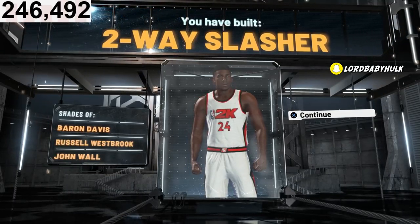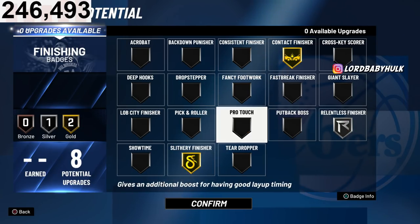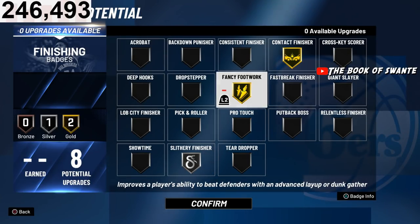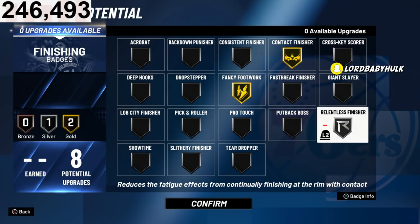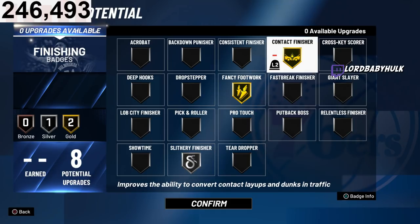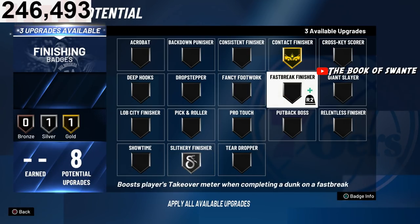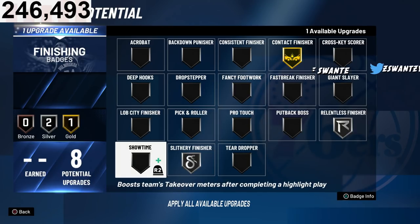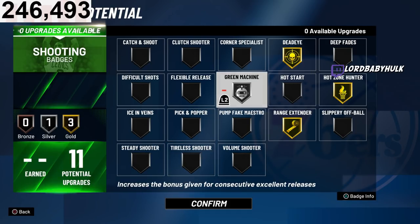You know — John Wall, Russell Westbrook, Baron Davis type build. For finishing badges you could rock something with Fancy Footwork since it's still OP, or go with Contact Finisher since that needs to be on Gold if you're trying to get contact dunks. I'll try Contact Finisher first, see how Fancy Footwork works, and if it doesn't work like that I'll adjust. Let y'all know what finishing badges you rock — you could do something like this.